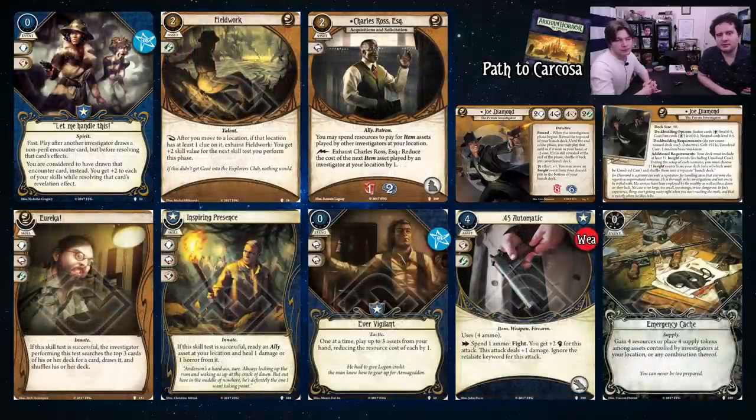Let Me Handle This is a great defensive card for the Mythos phase to help other people — you can grab an enemy from them if you want to fight, or take it to boost up to four for a Willpower test since it gives you plus two for the test. With Guts you'll be fine. Field Work: after you move to a location that has a clue, exhaust it — you get plus two skill value for the next test you perform this phase. Always a nice little card for boosting up, especially in a level zero deck for early scenarios.